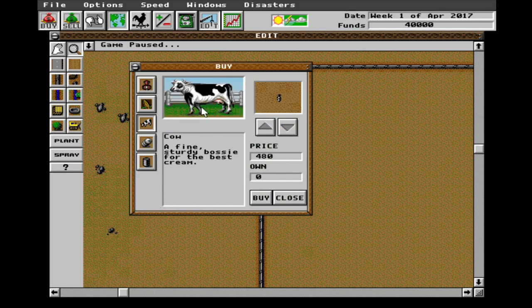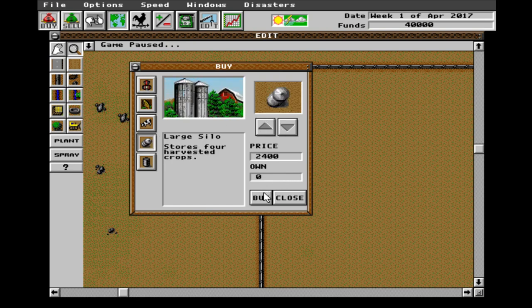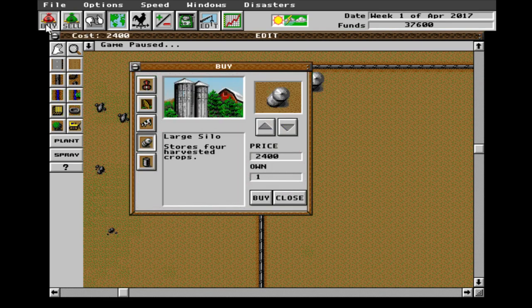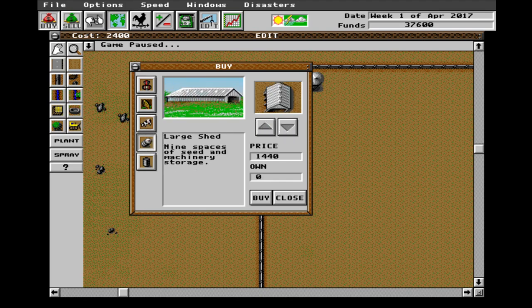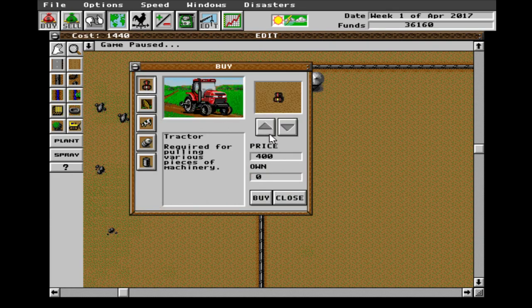We're going to plant some crops, so let's buy some infrastructure first. We'll go ahead and buy a large silo for 2,400 bucks — we can see we have 40 grand. We want to place the silo right next to the house. Then we need a large shed — let's put that right here next to the house. Inside we'll put some things. We've got to have a tractor — it's very important. And we also need a truck to transport our harvested goods to the town, 500 bucks. We're going to spend a lot of money here.